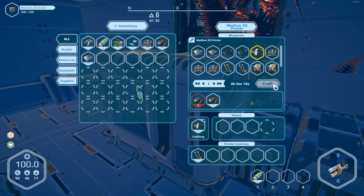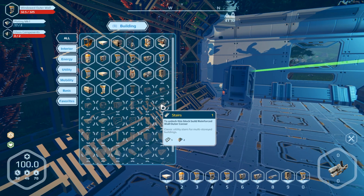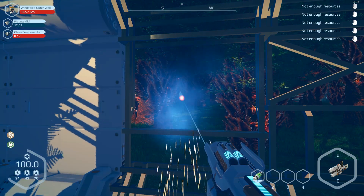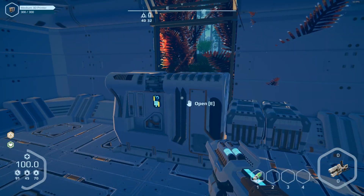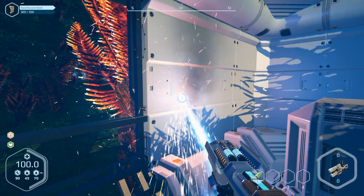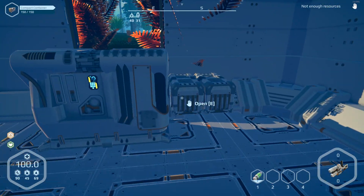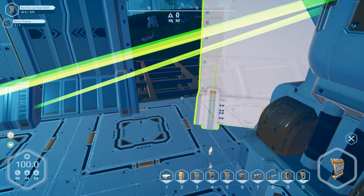Let's continue building while we wait. We should also make some glass — let's make six pieces, since a lot of parts in this base are windows. Oh, stairs — nice! I want to get some stairs. Let's keep building while we wait. The walls just take frames to put up and one plating. I had to take out a wall over here because I couldn't get in and out of the door, so let's put that back up.